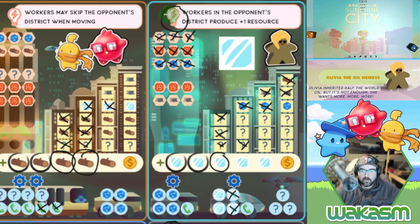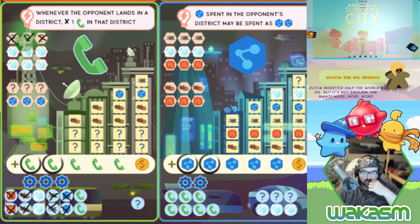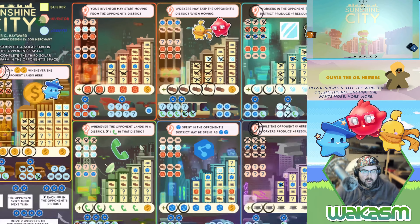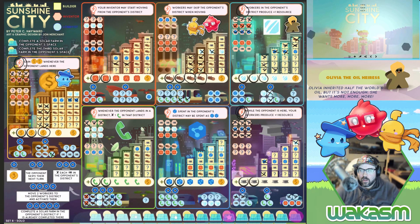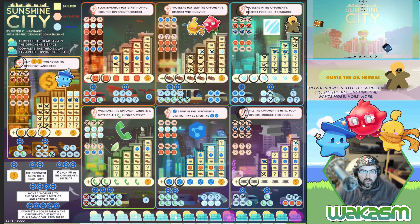I move the builder two spaces, back to the inventor. We need four wood so we can do this one-two-three. I need to remember that workers in the opponent's district produce one plus resource. I spend the one more wood somewhere and I'm starting to run out of some wilds — I've got to pay attention to that as well.